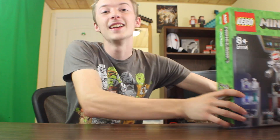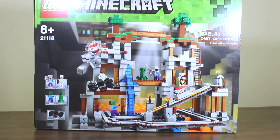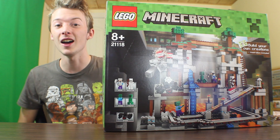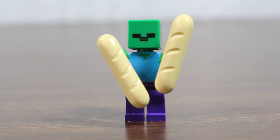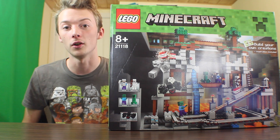The final set is the Mine. This is the biggest set of all of them. The number is 21118, and it features a ton of stuff — Steve, a Skeleton, a Creeper, a Spider, and a Zombie. It also has TNT blocks and a mine cart.